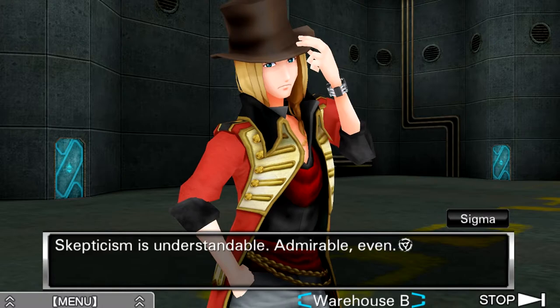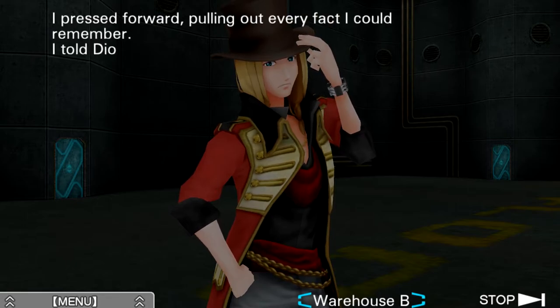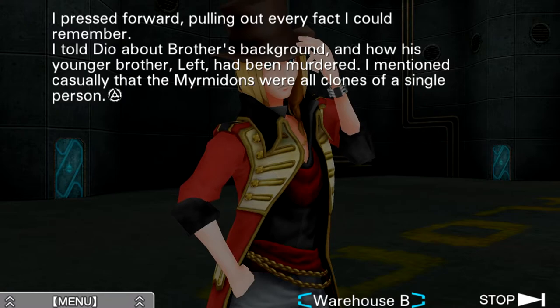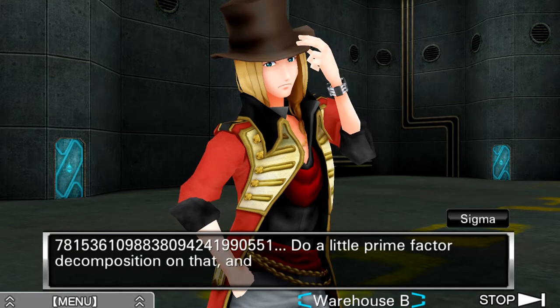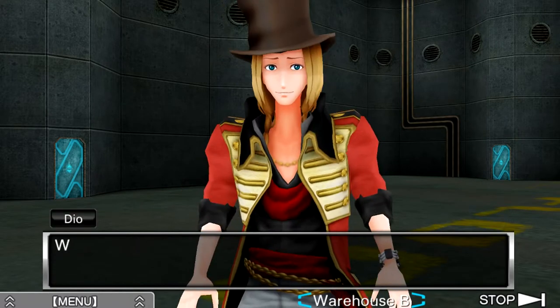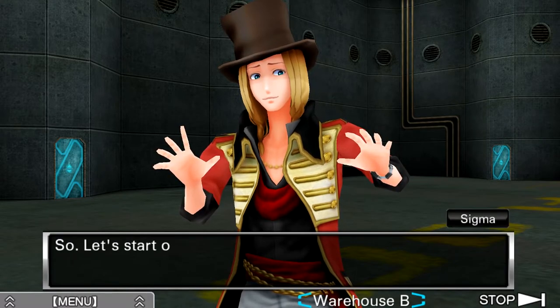I leapt on that moment of weakness like a hungry dog on a steak. Fine — skepticism is understandable, admirable even. But perhaps this will convince you. I pressed forward, pulling out every fact I could remember. I told Dio about Brother's background and how his younger brother Left had been murdered. I mentioned casually that the Myrmidons were all clones of a single person. So that's how Left, despite having been murdered, is still present in Dio. Still not convinced? How about this? Do a little prime factor decomposition on that and you'll get this other number to the third power. If I'm not who I say I am, how on earth could I possibly know that?